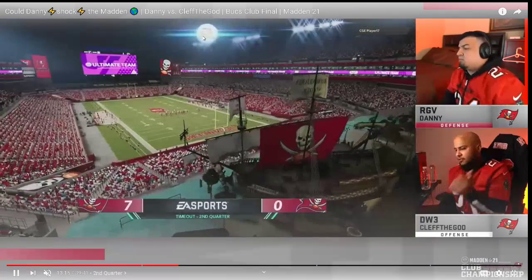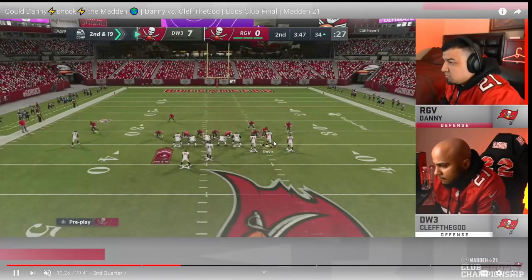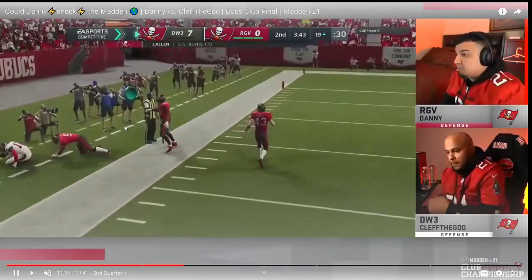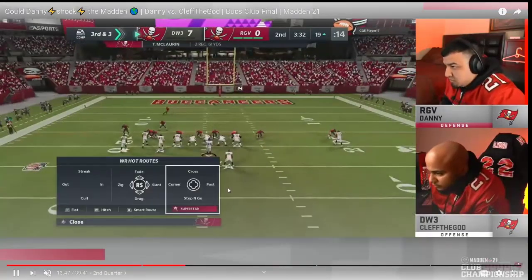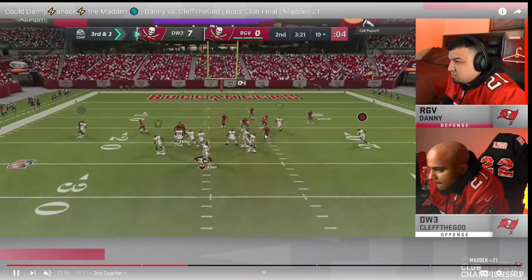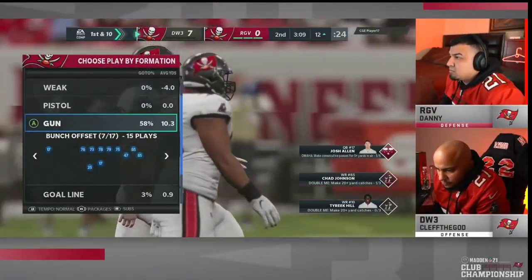He actually took a page out of Clef's book for his own offense. Clef runs double post with the motion over slant and hits that nice C route. Clef was a master at the C route — it does really well against a lot of meta coverages. He goes to Z spot flipped, smart routes the RB, has a post route on the left side. He also runs that crossing route setup over and over throughout the game. Clef always comes in with innovative route combinations — all curl, crossing routes — he always has something. Last year he was running a lot of hot route master as well.